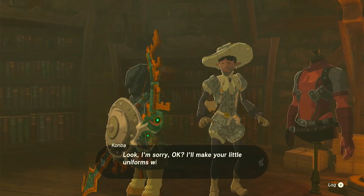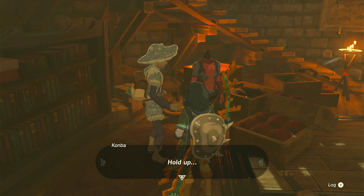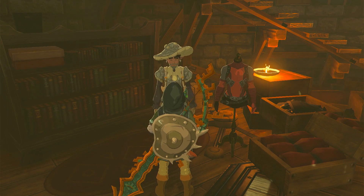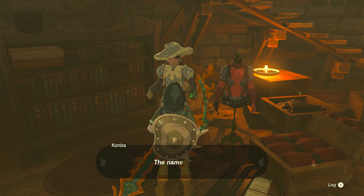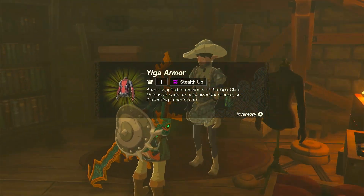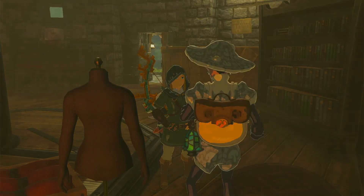You're going to see another NPC inside. He says, 'I'm sorry, I'll make the uniforms without any more complaints, I swear!' Then he holds up — 'You're not like them!' — so you tell him you're here to rescue him and he gives you the chest plate. Now you have the Yiga Clan armor chest plate.